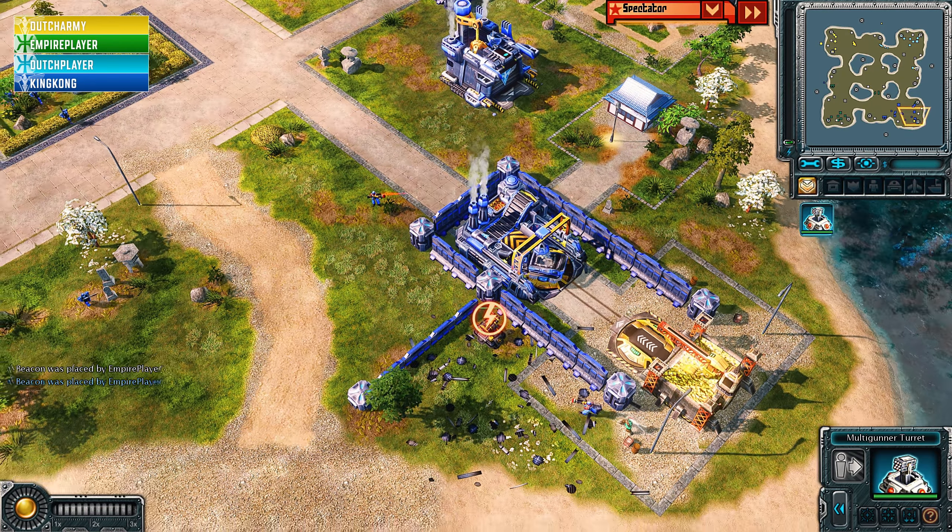This is way too much Empire firepower from Dutch Player as he breaks Dutch Army's expansion and maybe the naval yard as well. Riptides not on deck, but there's an assault destroyer closing in from the right — that forces Dutch Player to run. King Kong tries to escape with all four multi-gunner IFVs, one goes down. Guardian tanks step forward — only three or four versus all these Tsunamis. The Tsunamis don't even have to stop shooting. Dutch Army is being saved just barely by Empire Player going to descend upon the mecha bay.